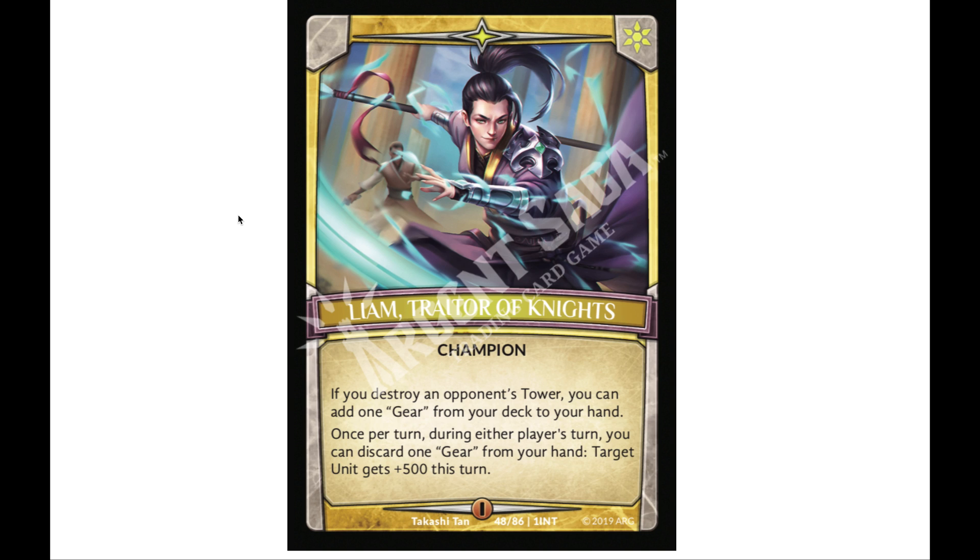Clearly, all of light — at least at the beginning — is going to be focused on gear. I've played the light deck in demos; gear is kind of equivalent to augments, like bestowed additions in Force of Will. You pay for them, they attach to a unit, and when that unit dies the gear goes to the grave. So Liam can use dead gears in hand to buff units, and also grab gears from your deck every time you break a tower.